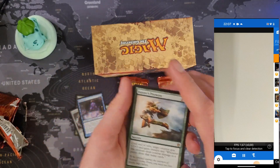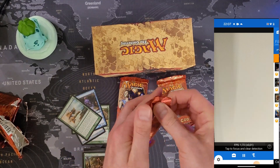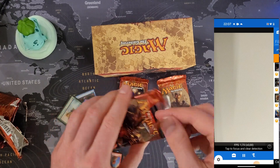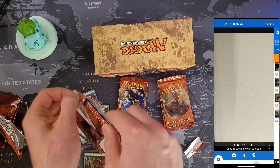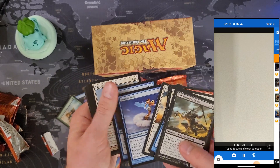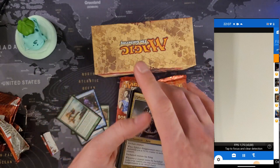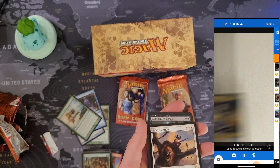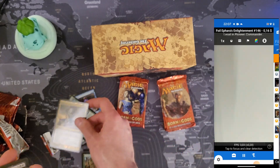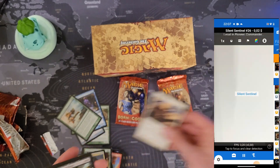The foils are not worth anything either. Another Hunter's Prowess — nothing, I'm not even going to scan it. The rare is Silent Sentinel — cool foil — but foil it's only 16 cents. Silent Sentinel is two cents. So nothing.